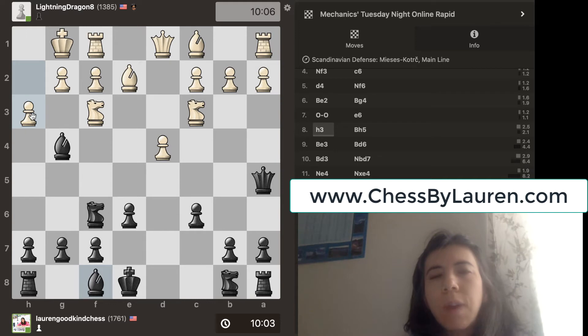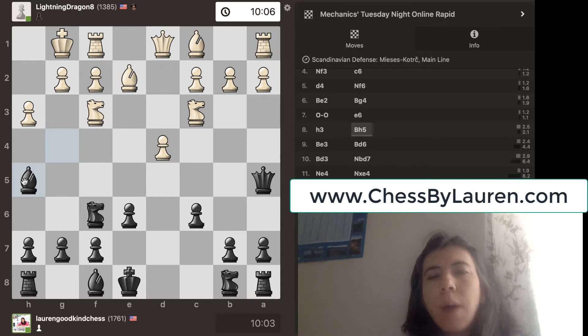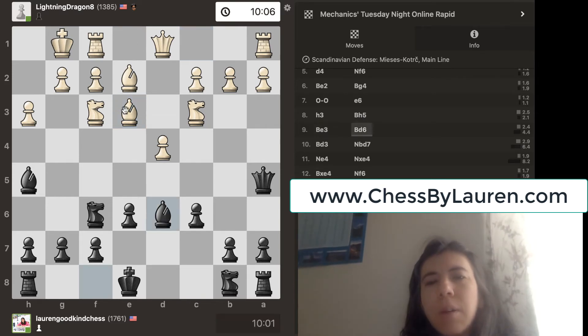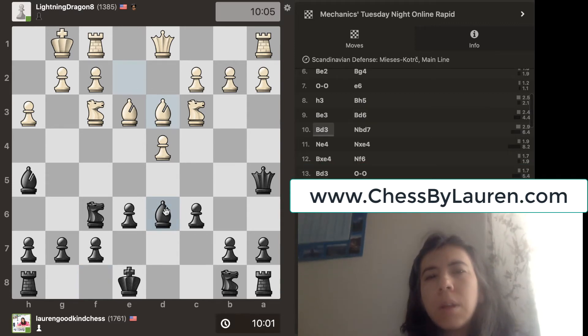Pawn goes to H3 — it's attacking my Bishop, so I need to do something about it. I decided to move back. Bishop to E3. So he's doing a good job getting the Knights and the Bishops out. I go Bishop to D6 to get my Bishop out. Bishop goes to D3.